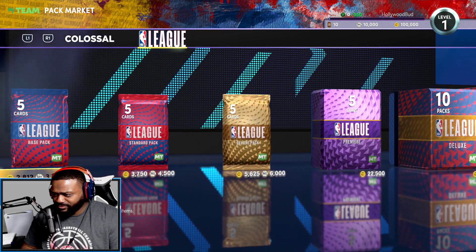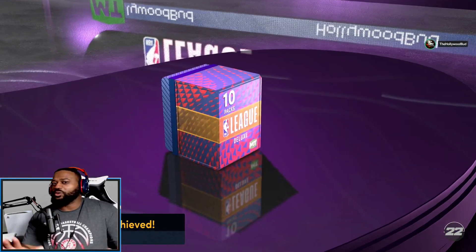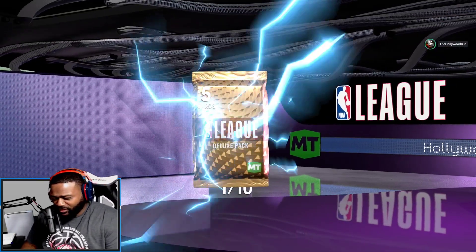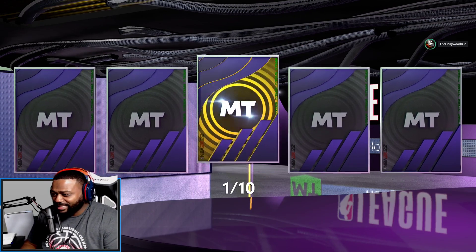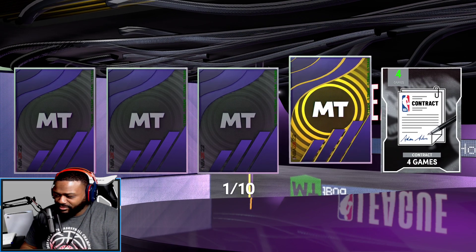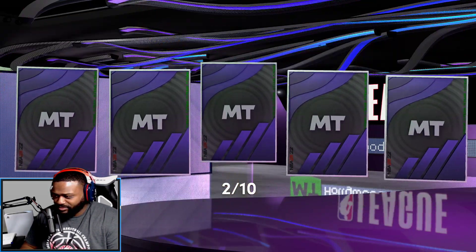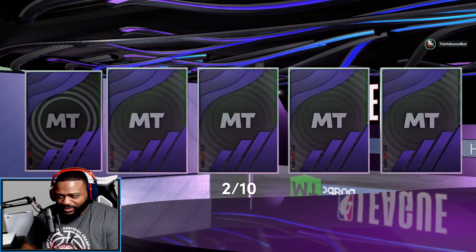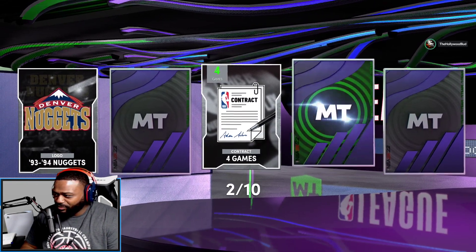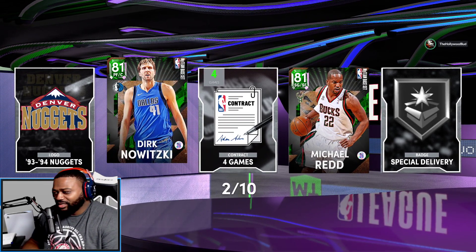I'm going to buy 10 League Deluxe packs to start off. Let's see if we can get LeBron, KD, somebody like that in our first pack opening of the year. Looks like we got Festus Ezeli and Rudy Gay. Camera's shaking — we got an Emerald, Michael Redd! And it's going to be Dirk as well. All right, we got some shooting added to the team. Danny Green in this pack — not much else.